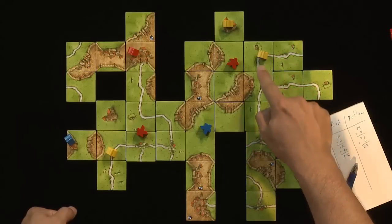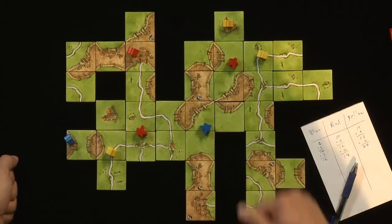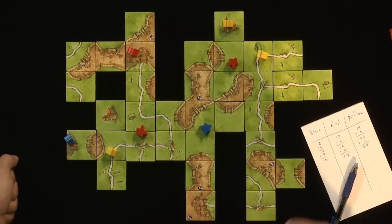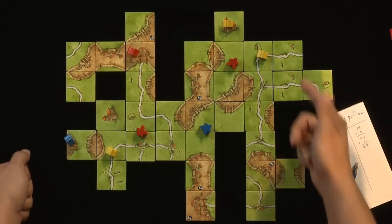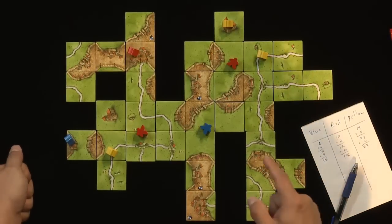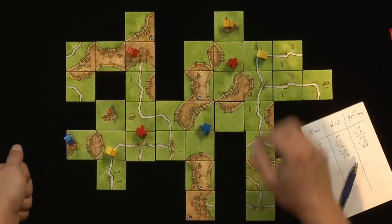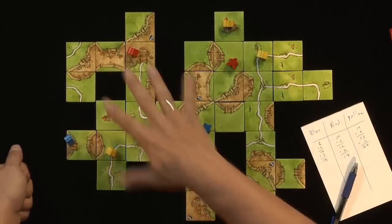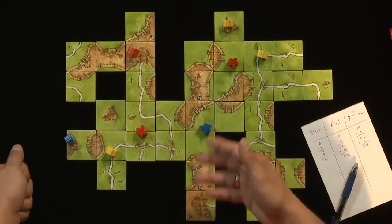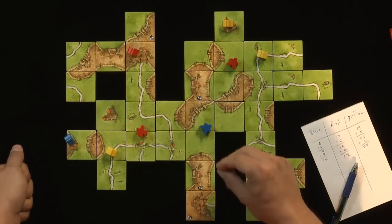An incomplete road, like this one that has no ending, still yields one point per tile — so 1, 2, 3 points in this case. You might ask: if incomplete roads score the same as complete ones, what's the big deal? The big deal is that this follower was tied up during the game on an incomplete road, and you couldn't use that follower somewhere else. So it's a good strategy to try to complete roads, cities, and cloisters wherever you can, because you get your followers back and can use them again.